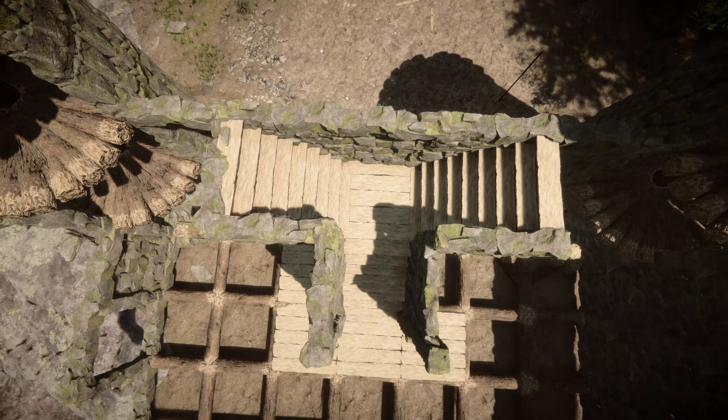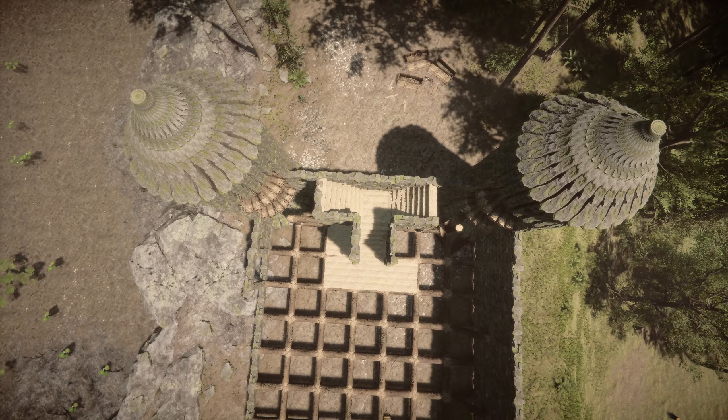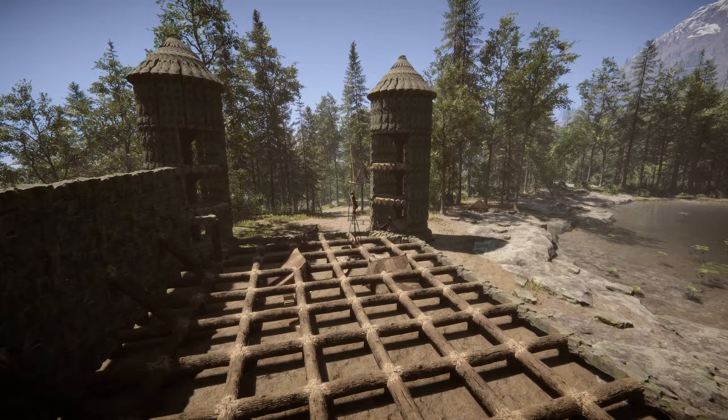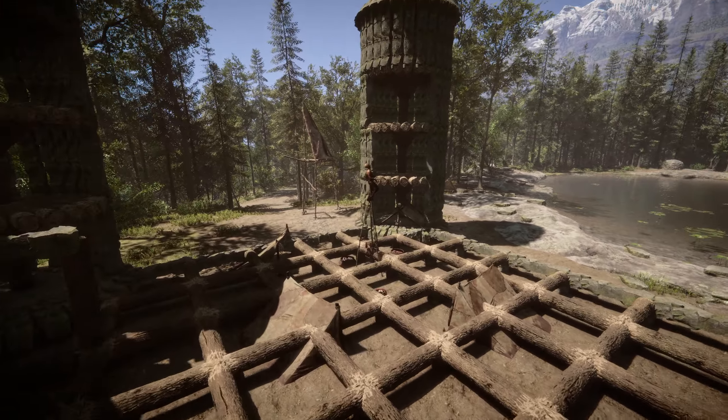For some reason, End Knight has something against walled-in stairs — I don't know what it is. Every patch you're on a vendetta to ruin it. In the latest patch, locals decided to build in the middle of my castle. I feel like End Knight's trolling me because look at this precise placement inside of one of my towers.